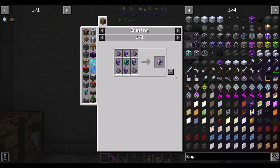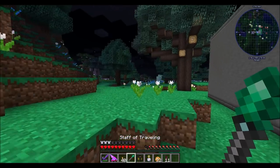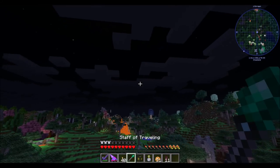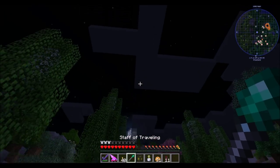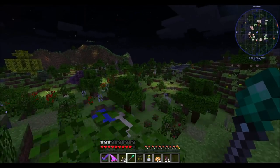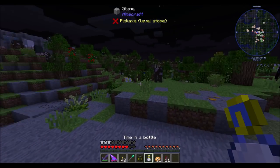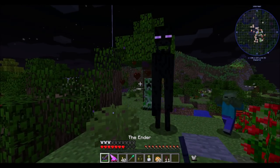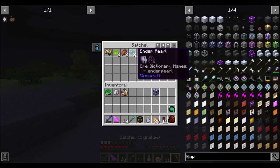I should maybe consider doing the interface storage thing where we keep in stock a certain number of whatever and replenish it every now and then — maybe once we're a little more established with resources. This should be my wireless crafting terminal. I need another Fluix Pearl — and I need another Ender Pearl. Well, that's a problem. Is it nighttime yet? Yes — Enderman! In before I die, because I don't have any kind of armor or boots that prevent me from falling, or basically anything smart to have when going out to hunt monsters.